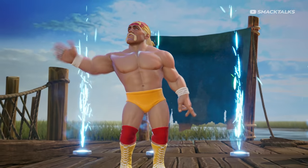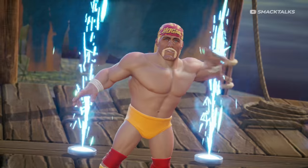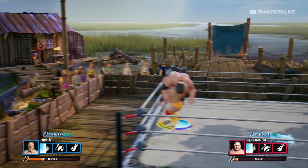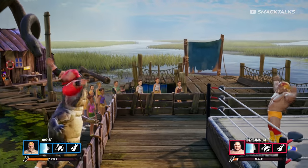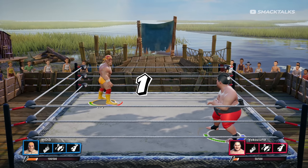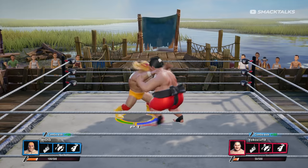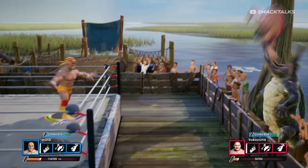The first arena we're going to take a look at is the Everglades, which is an arena I'm sure a lot of people will be familiar with following the game's ad campaign. This arena is set in the Florida swamp with two interactive crocodiles either side of the ring. The first way to interact with these is by using a throw, which you can do by holding the grapple button to carry your opponent, then walking over to the ropes and pressing the throw button in the direction of the crocodile.